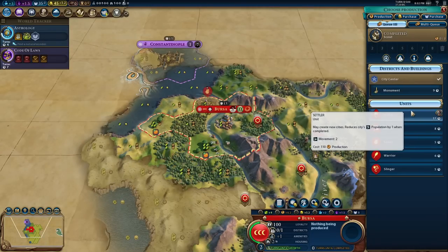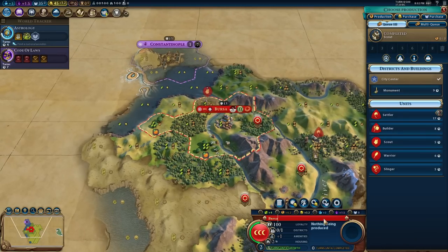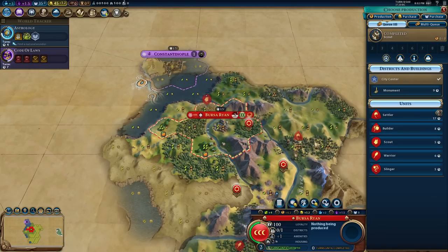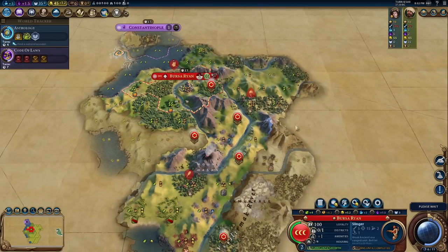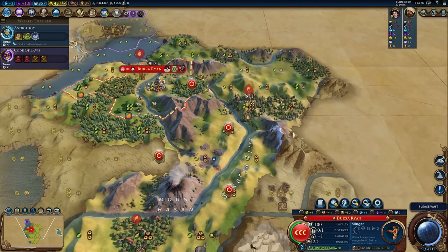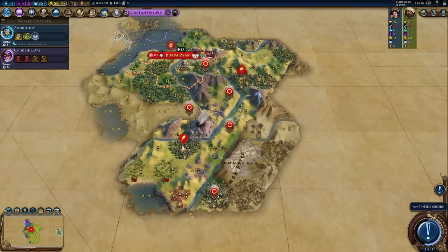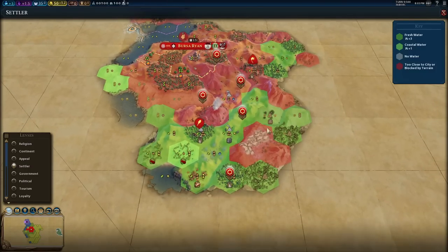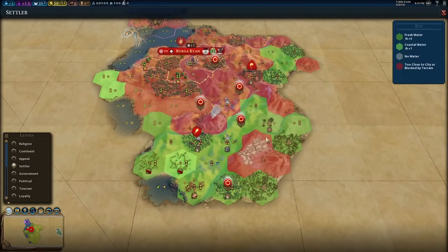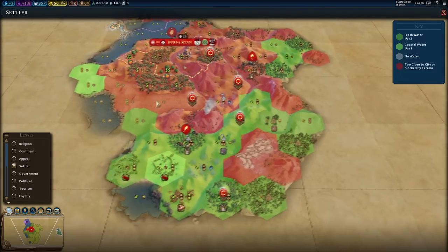The second settler is quite difficult to build out quickly, but we can get some heavy industry. I'm going to change the name to Bursa - come on, it's right there! Instead of getting a second scout, I think I'll get a slinger and get the Archery boost to keep away the barbs. If an encampment appears - there's a lot of space on this map, chances of barbarians are very high. I also want to keep a five-tile minimum between cities rather than four, because I want my cities to actually be useful and not packed too close together.